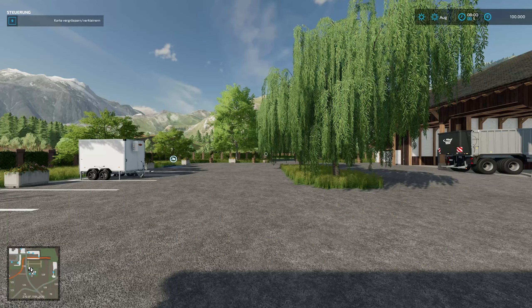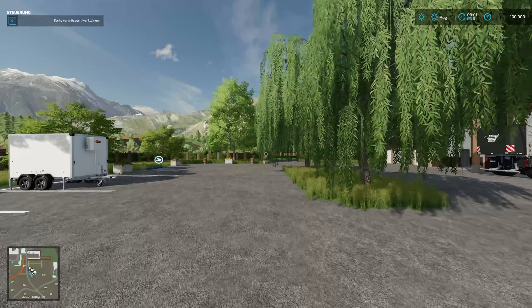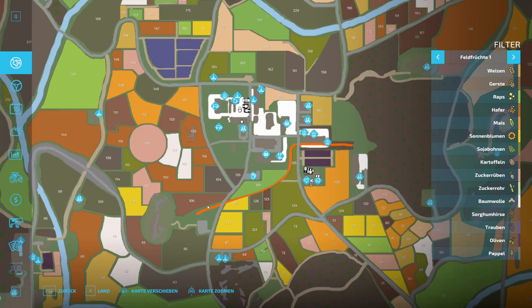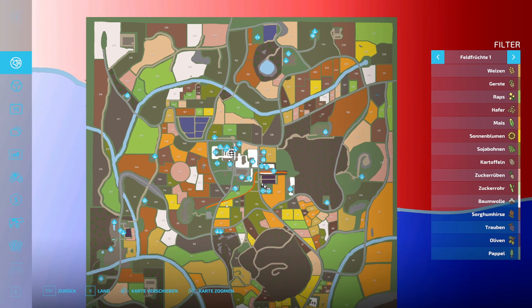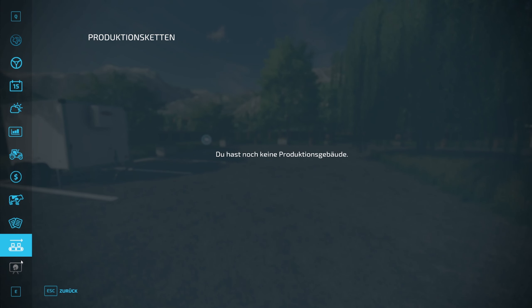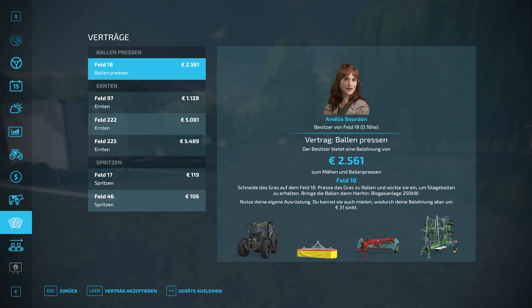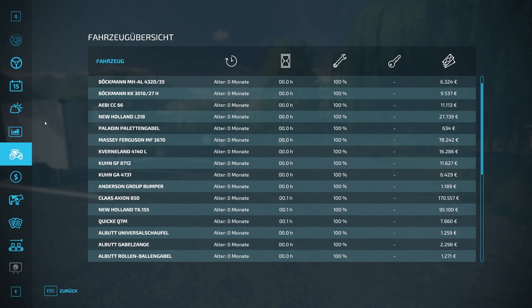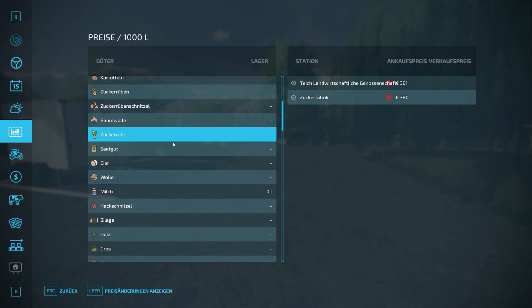Weiter geht es mit der Another World oder der anderen Welt. Die Karte kommt vom Design Farming Tina Inc. So, 232 Felder, dann gibt es noch Wälder, nämlich 11, die kann man auch alle kaufen. Wasserställe am Fluss und an Wäldern, dann 20 Verkaufspunkte.